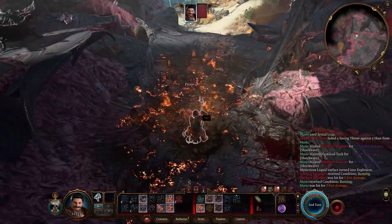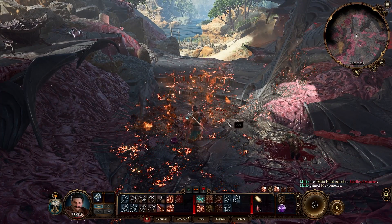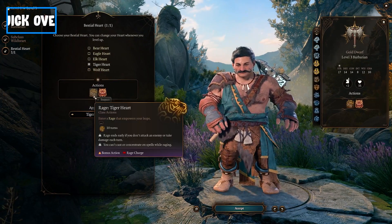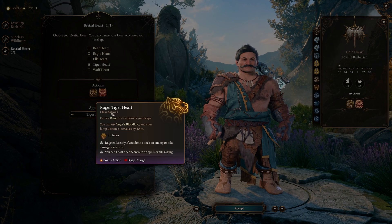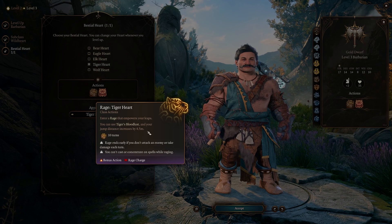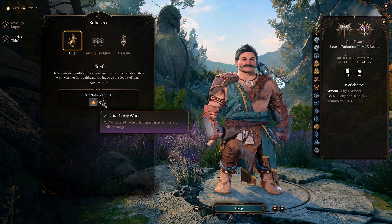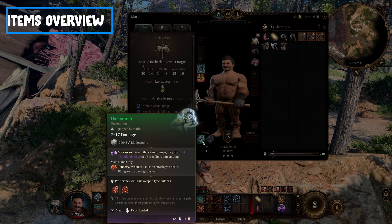First I'm going to show you what the idea is, what we need, and what items we're going to use. Then we go through one or two examples and then we build this thing. Basically the whole idea is building a multi-class to get as much strength and jumps as possible.